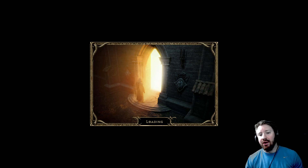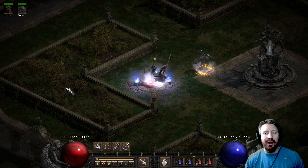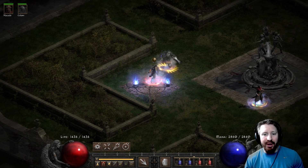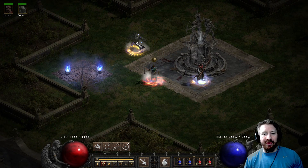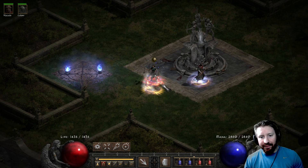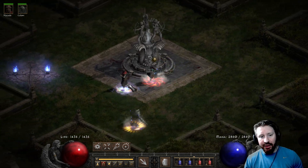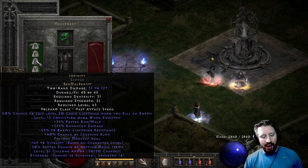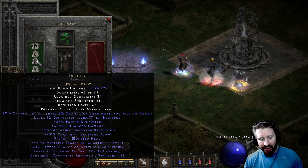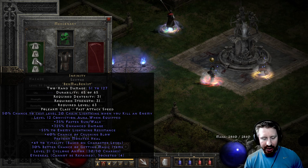I always thought of a godly character basically having an Iron Golem made of something really good. Obviously you can make the Iron Golem out of your Infinity as well, but that would be pretty stupid — ultimately I think your Mercenary benefits more with Infinity over Insight.